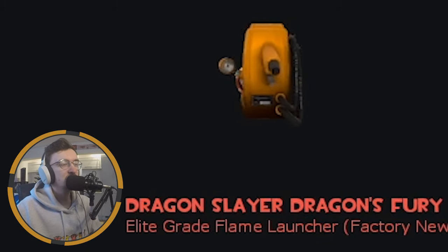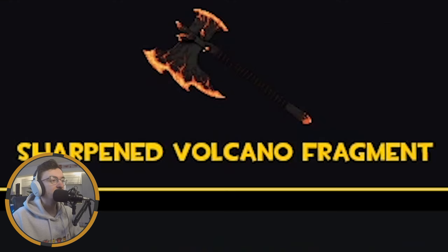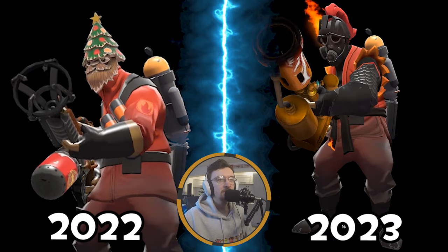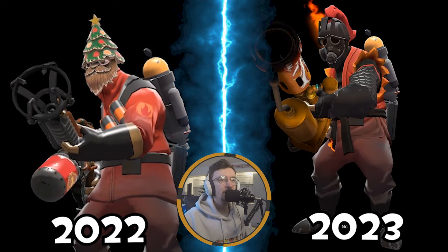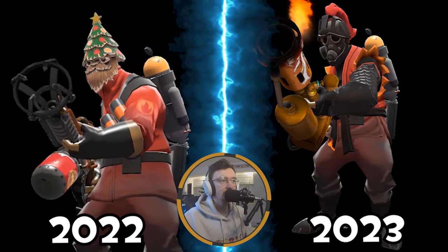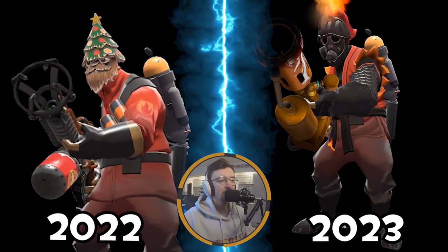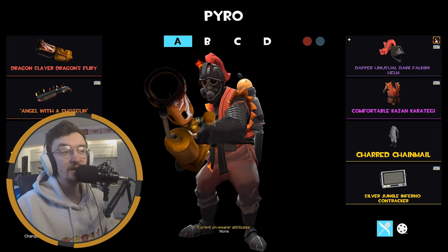We're rocking the Dragon Slayer Dragon's Fury - if you're going to have a Dragon's Fury it might as well be the Dragon Slayer because the skin is so cool, and it's Festivized as well. Then obviously rocking the shotgun again - this thing goes through so many of my loadouts, I just love using this weapon. The Volcano Fragment has a very special place in my heart. It is an amazing looking weapon and quite effective as well. In terms of cosmetics, I went for a more medieval-themed loadout with this one. We've got the Dark Falkirk Helm - Unusual Strange, which I unboxed in a video, one of my best unboxes I've ever done. I use the open visor style. And then the Kazan Karategi, released last year, which is another cool body cosmetic that goes well with the vibes I was trying to build with the orbiting fire effect. And then the Charger's Charmer to really top things off and add to that medieval fantasy theme. Just a very cool set of cosmetics - the feet look a bit long but I think it's a very cool loadout.